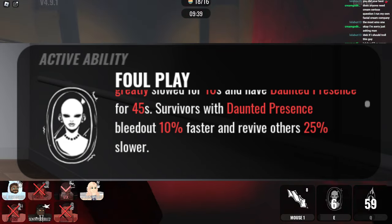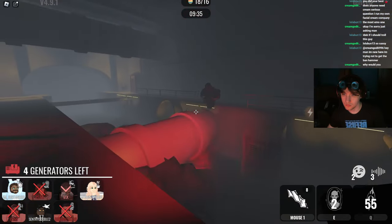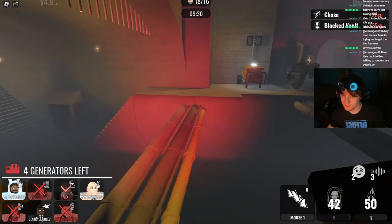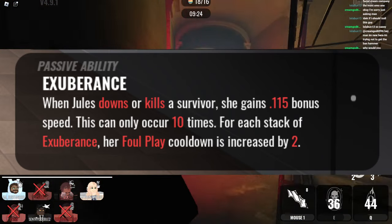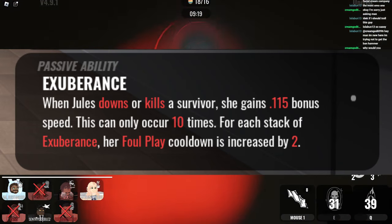Survivors with Daunted Presence bleed out 10% faster and revive others 25% slower. Now, with that alone, this killer still doesn't do a whole lot — they're pretty nice for blocking off windows. However, this is where the passive comes in, which is Exuberance. When Jules slows down or kills a survivor, she gains 0.115 bonus speed. This can occur 10 times, and for each stack of Exuberance, the Foul Play cooldown is increased by 2.